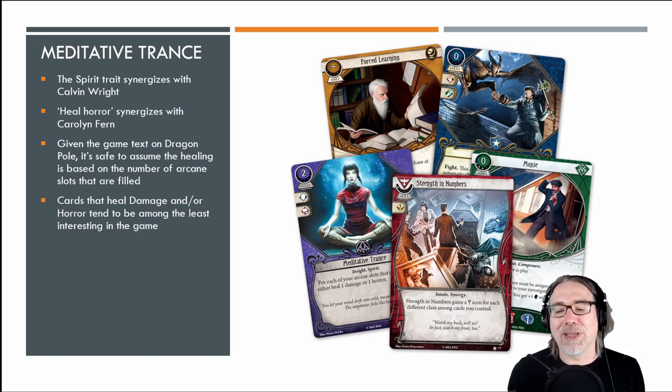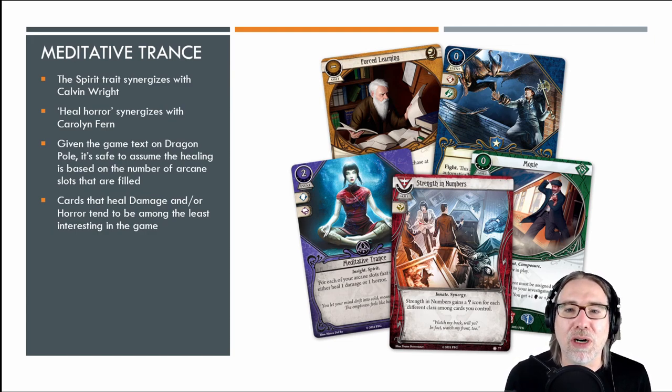Dragon Pole gives you an additional arcane slot, so you can easily get three arcane slots right away. FFG designers have been very generous with arcane slots of late — after being very tight-fisted in the early part of the game's life cycle, arcane slots are becoming more available. There's even a tarot card in the Return to the Circle Undone campaign expansion that lets you use accessory slots as arcane slots and vice versa.